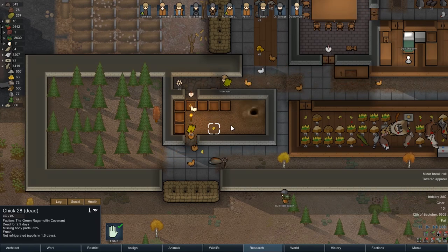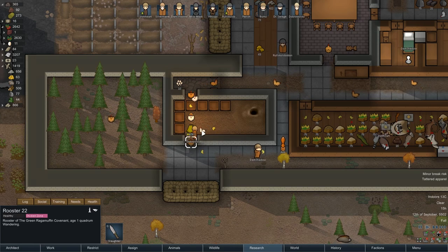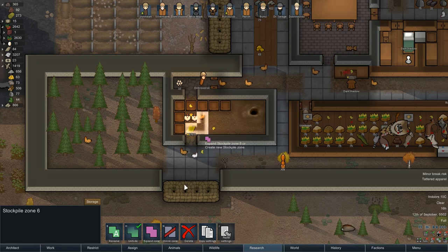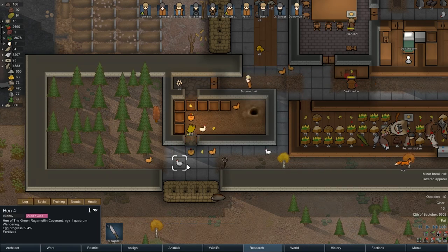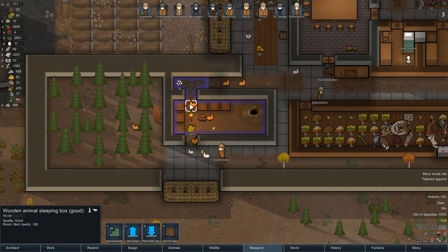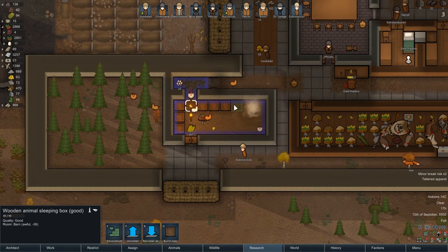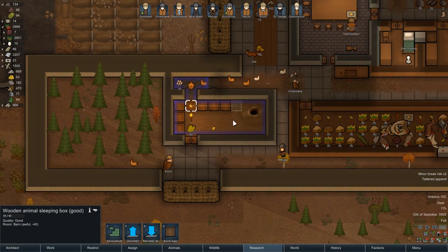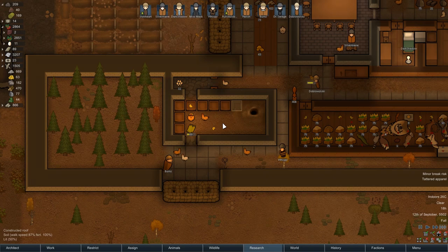We lost enough animals to hypothermia, okay? This should actually work out for us. I'm going to move this zone like this and then shrink it, so that we move it over. This looks like it's going to work out. It will get incredibly hot later and that's something to keep in mind, but for now I think this works just fine.